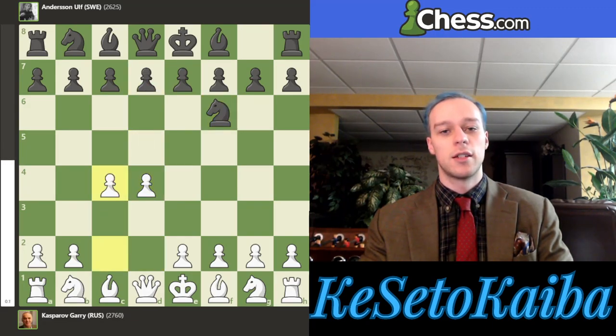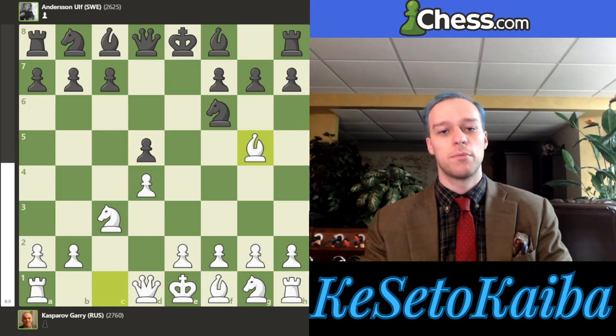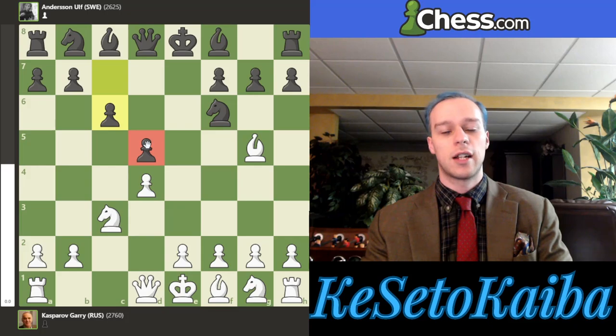But back to our position here, C4 is played, E6, and then we have some normal developing moves. We have this exchange on D5, and now Bishop G5. We can see how the move order hasn't really changed much, and this is just a standard Queen's Gambit Declined position.